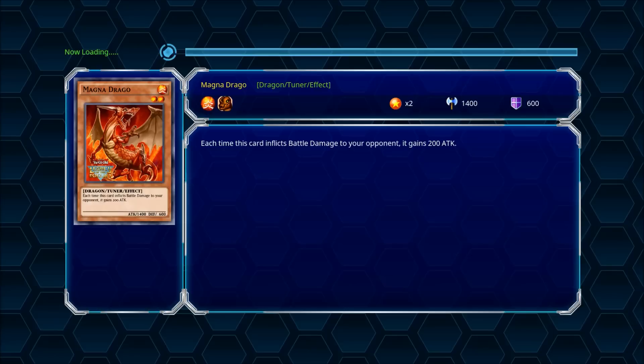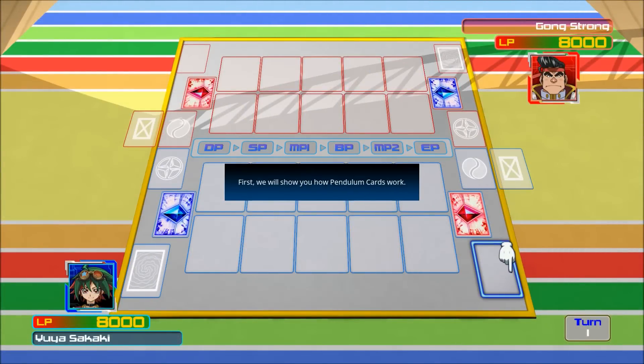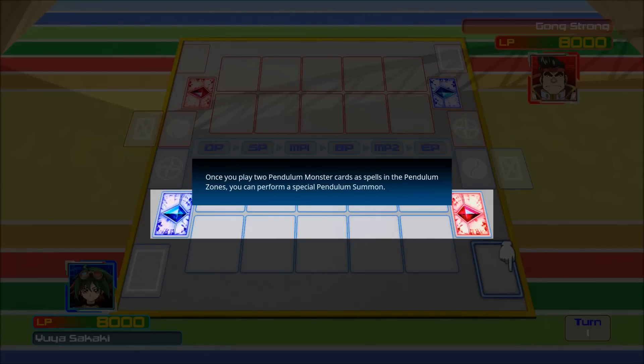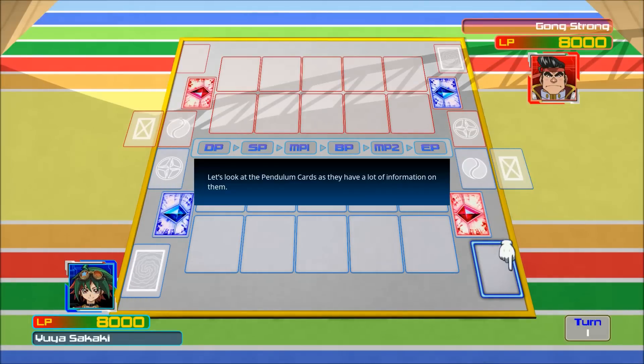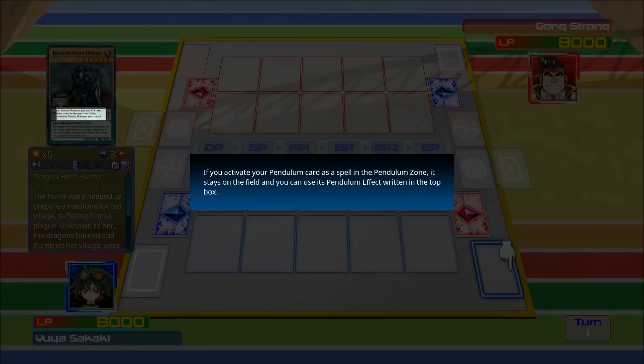So it's going to teach us pendulum monsters. They're like half monster and half spell. They go into those scales — the red and blue. It's a normal type, half normal type, half spell.